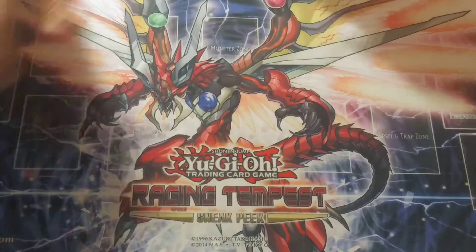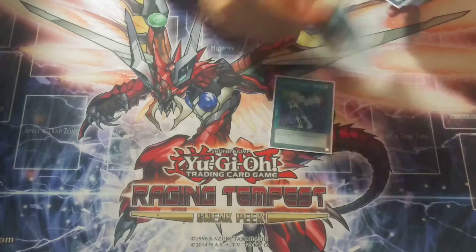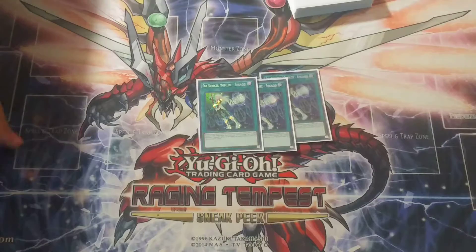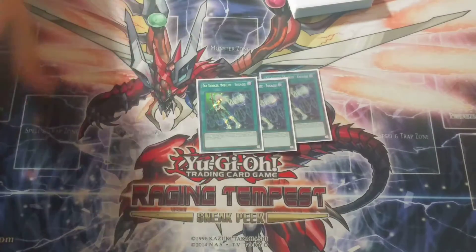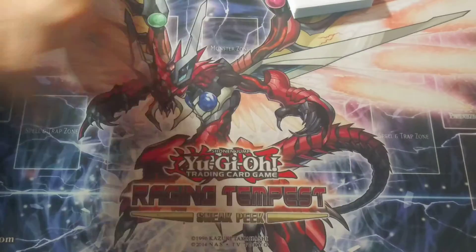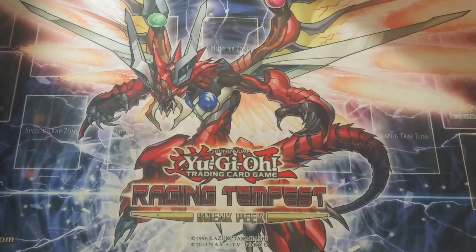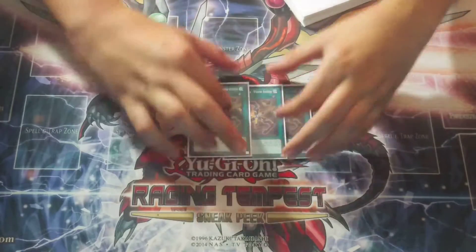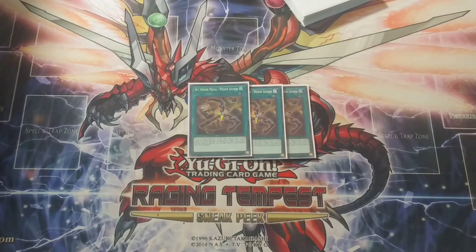Onto the spells — we play the best spell in the deck: Engage. What can I say about Engage? Search your whole deck, draw one, search three spells. What more could you ask of this card? Then you play Widow Anchor — surgeable Snatch Steal — negate your opponent's monster effects. This card is just amazing.